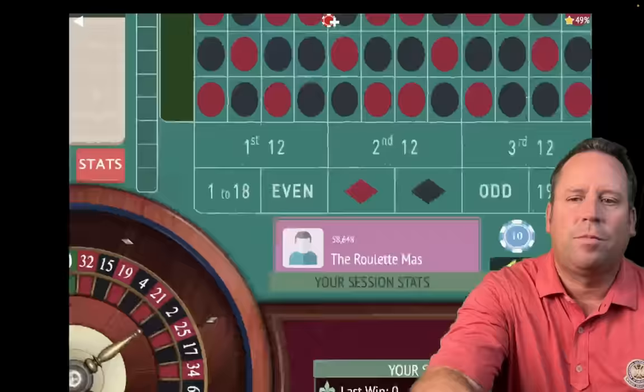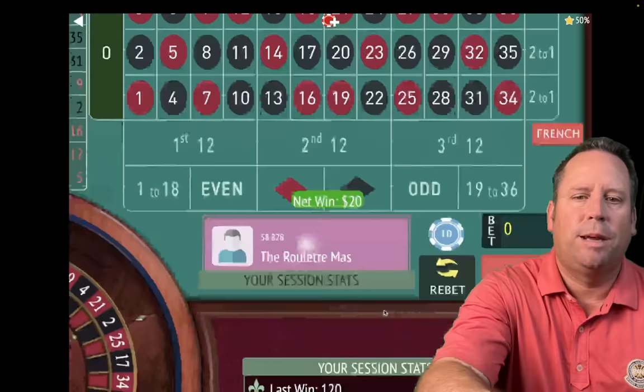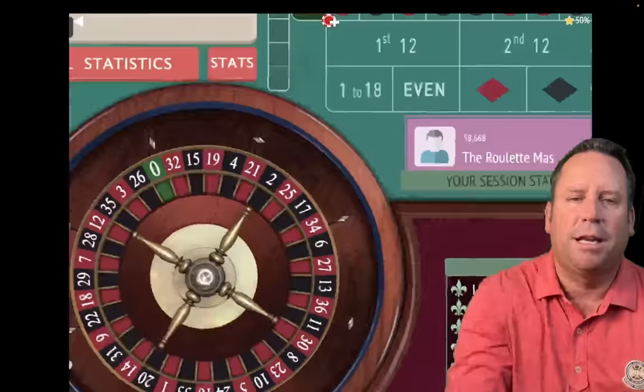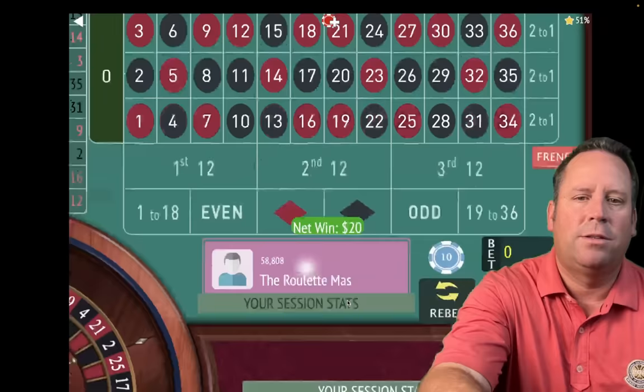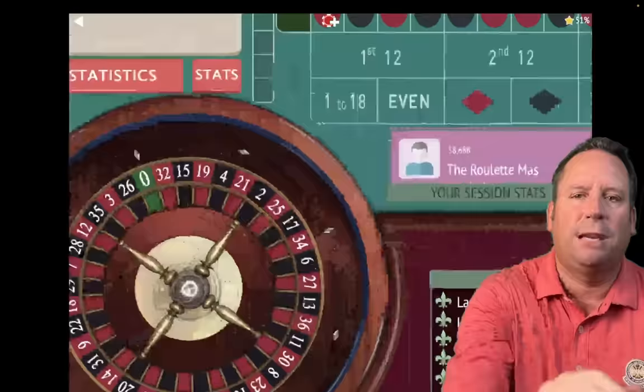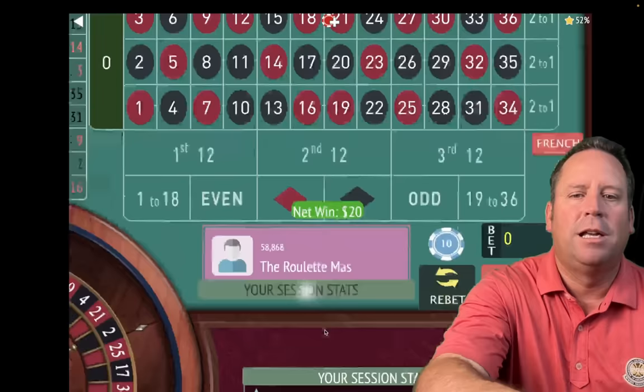The timer is set and we're off and running. That's a $20 win right off the bat — we're up $20. We're just going to re-bet and spin. That's a 15 black — another win. We're already up $40. A lot of times when you're playing Romanovsky, you never get a loss. You can win four, five, six in a row and just cash out. But there's another way of playing where you can just play all night long and we're already up $60.